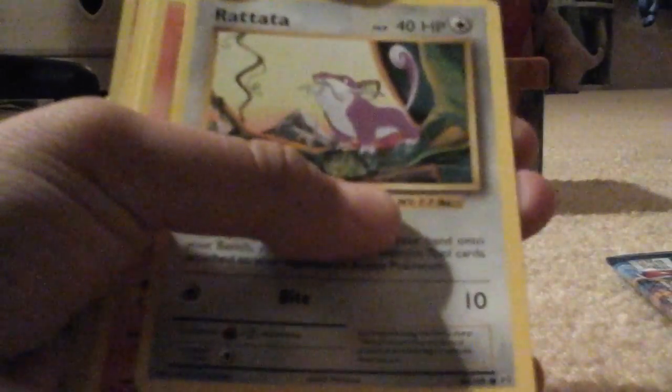Rattata, Charmander, Energy, Pikachu — I have this one — Growlithe, and Ponyta. Holo? No, not holo. I don't know — Reverse.